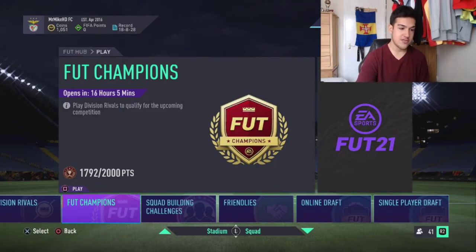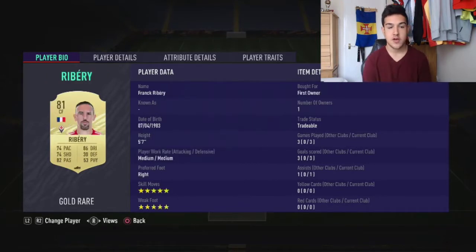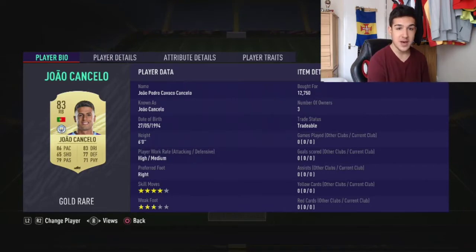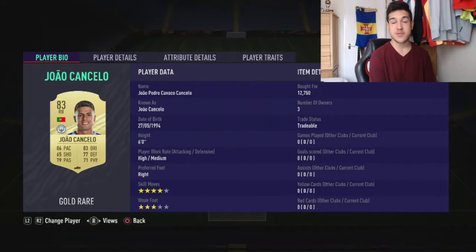Let's get started with this 50k squad builder. In goal we've got Rui Patricio — only costs you 3,000 coins, 84-rated, six foot three, 84 diving, 83 reflex, 80 handling, 82 positioning — does the job. At right back we've got Joan Cancelo: 86 pace, 83 dribbling, 77 defending, 71 physical, 79 passing, four-star skill with three-star weak foot, high/medium work rate, attacking full back, six foot. Really nice stats, costs around 13,000 coins — probably one of the most expensive players in this team.